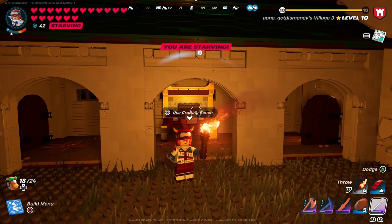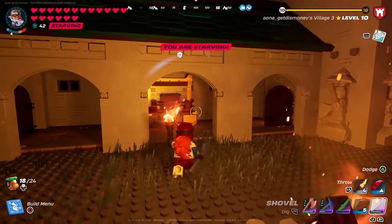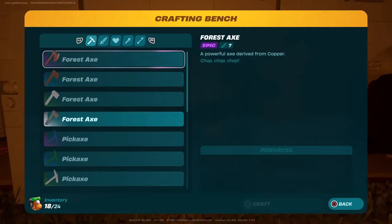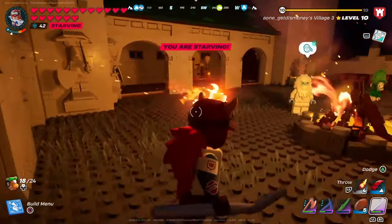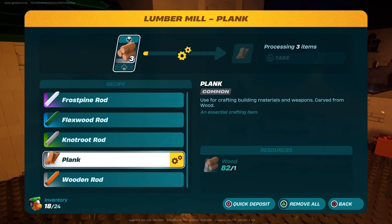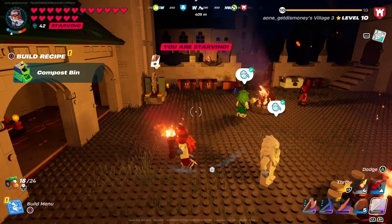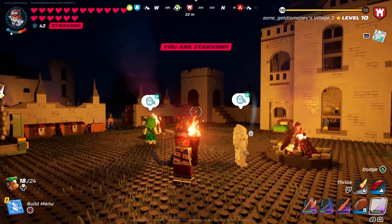In order to unlock the power cell recipe you have to make a compost bin, which can be found with the other equipment. Initially it didn't show up for me. The way I was able to unlock the compost bin was by crafting planks at the lumber mill. As soon as I crafted planks, the recipe appeared.